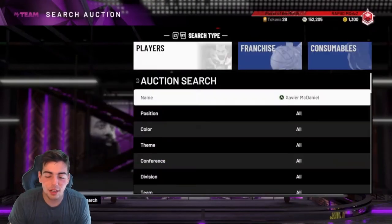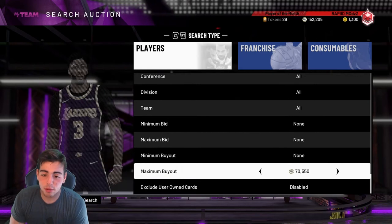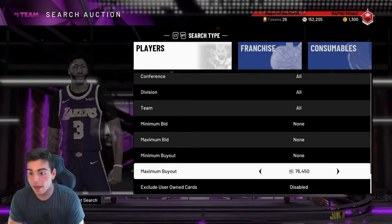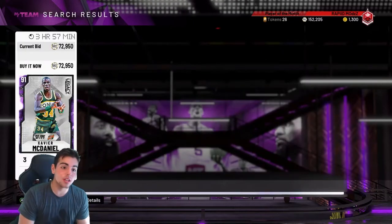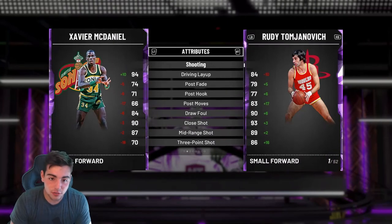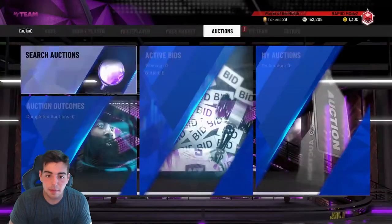Maybe we'll do a little collab video where we just go in his room and show you his rage quit, because it's bad. Anyway, we got Xavier McDermott for 72K. You want to try to get him for 65K or under — I saw him for that yesterday. He's not a bad pickup either.